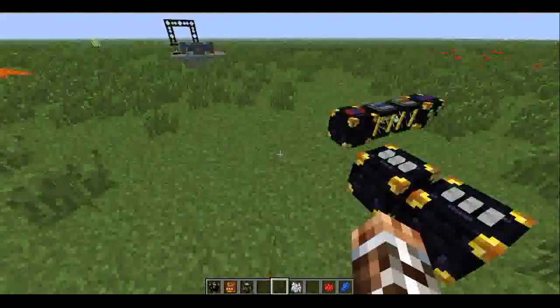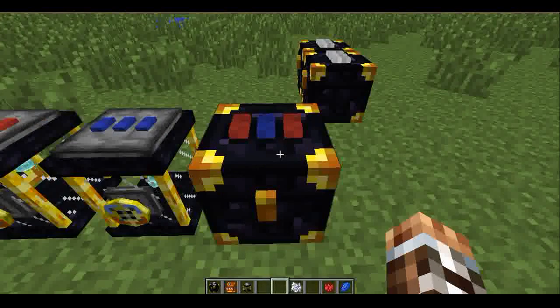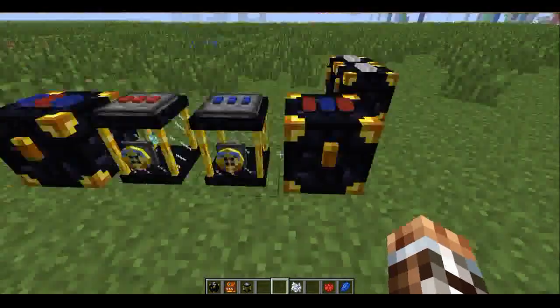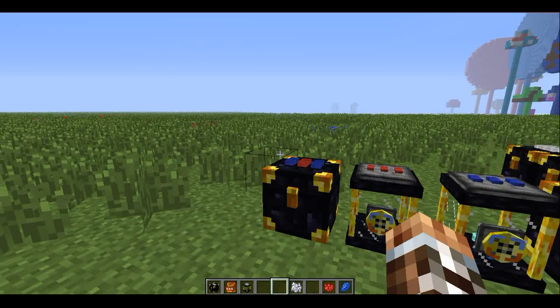I'm here to show this off. Ender Storage is basically a new way of having items transport — like normally the ender chest — but you can color code them. It also has ender tanks and the ender pouch, and I will be explaining them.